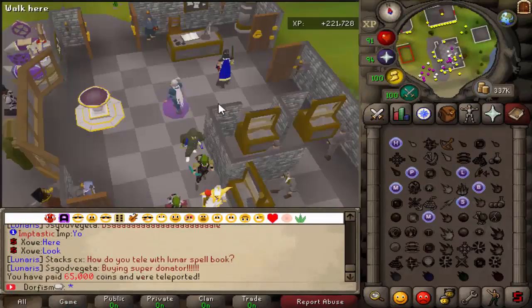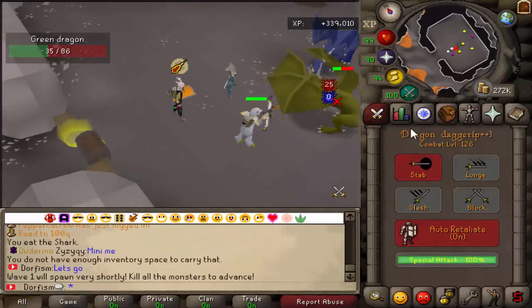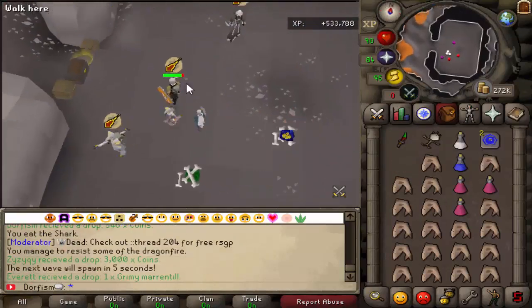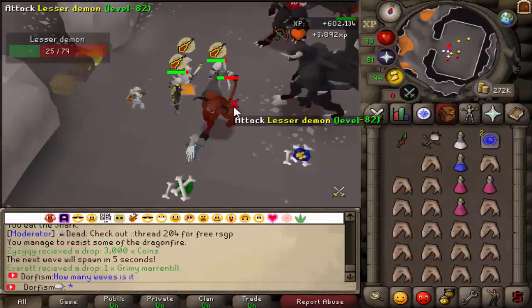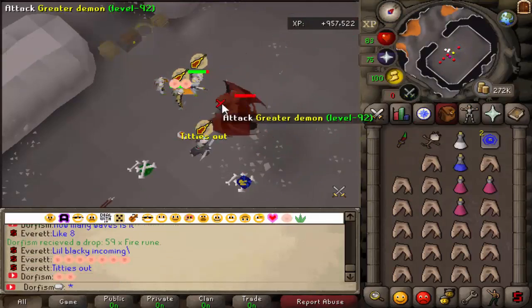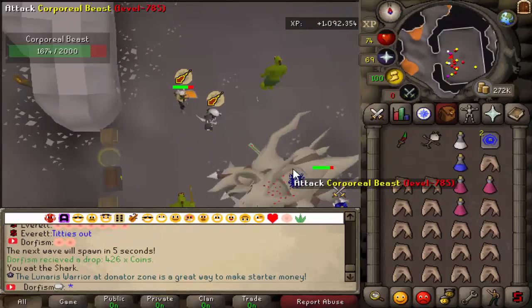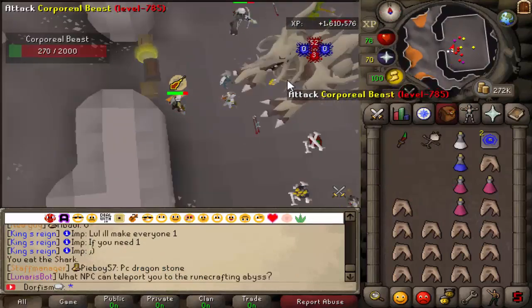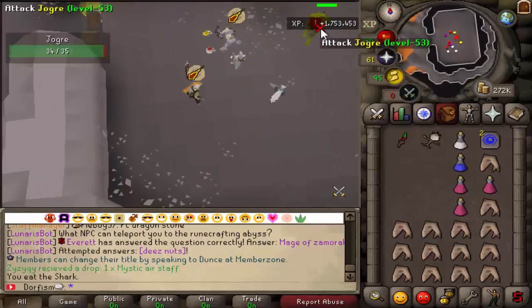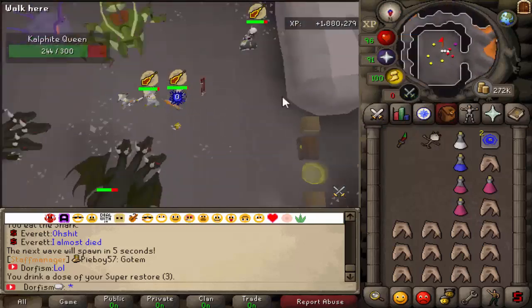Raids is another unique feature on this server — it only costs 65k to teleport in. On Lunaris they have a bunch of monsters spawn into one area and you need at least four people to get loot at the very end. In the first phase they're all dragons — a fairly easy phase — then it moves on to a bunch of demons and gets progressively harder. The last phase has two Jads, which makes it a little difficult but still completable. Unfortunately one of our members died or left midway through, leaving us with only three people, so we couldn't get a drop at the end. It's a very cool system and the loot is pretty good.